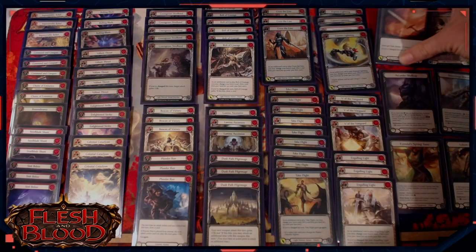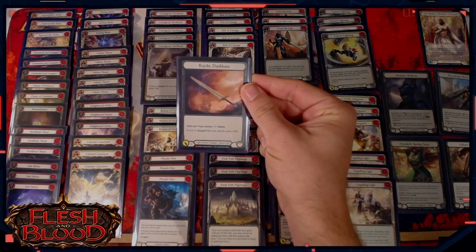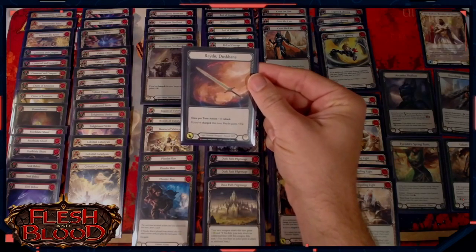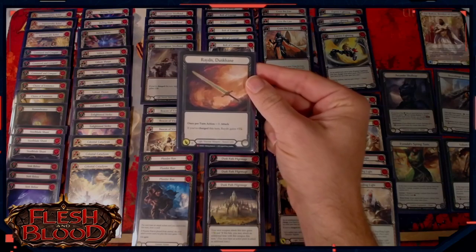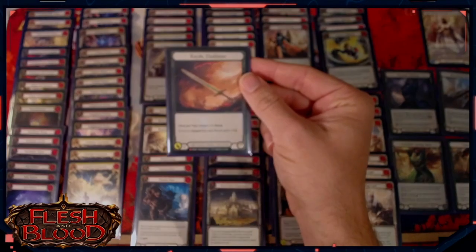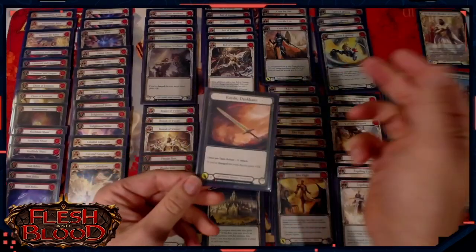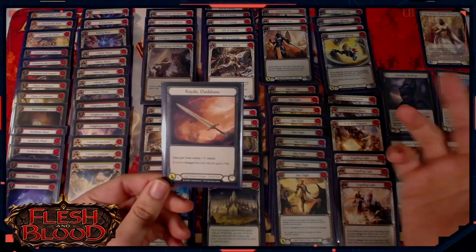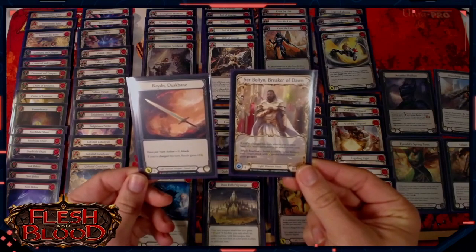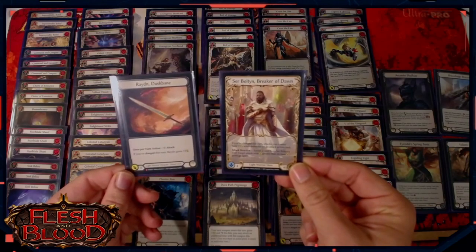That pairs really nicely with Raydn, Duskbane, which is the weapon we've chosen to use in this deck. It's a zero cost attack — once per turn, pay zero to attack — but it's only got zero strength. The bonus though is that if you've charged this turn, Raydn gains plus three strength. So that synergizes with Boltyn a couple of ways. One is that Boltyn already wants you to be charging in order to turn on his ability that penalizes them for blocking. Raydn gets buffed when you've charged, which is something Boltyn wants you to do anyway. Raydn also gets plus three strength, which means its attack power is greater than its base power, which means you can use Boltyn's attack reaction to give it go again.